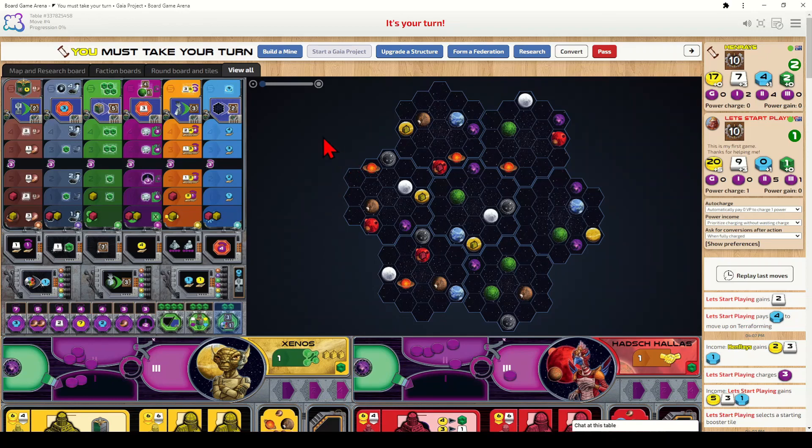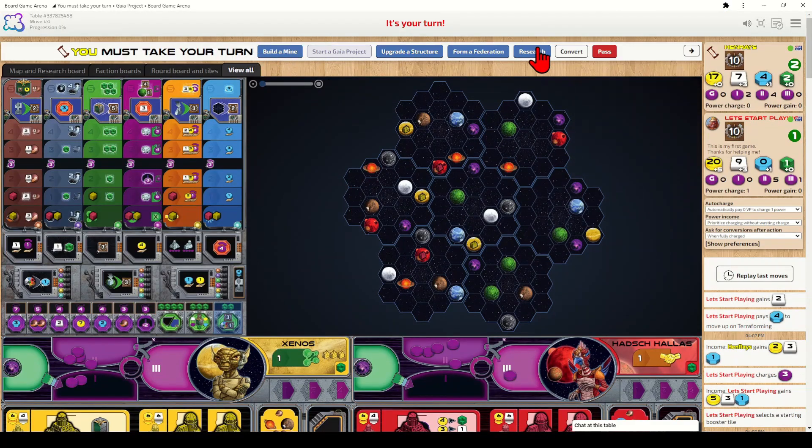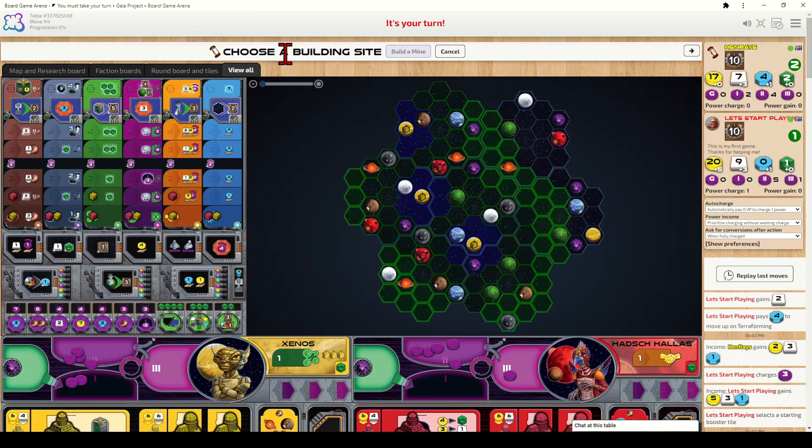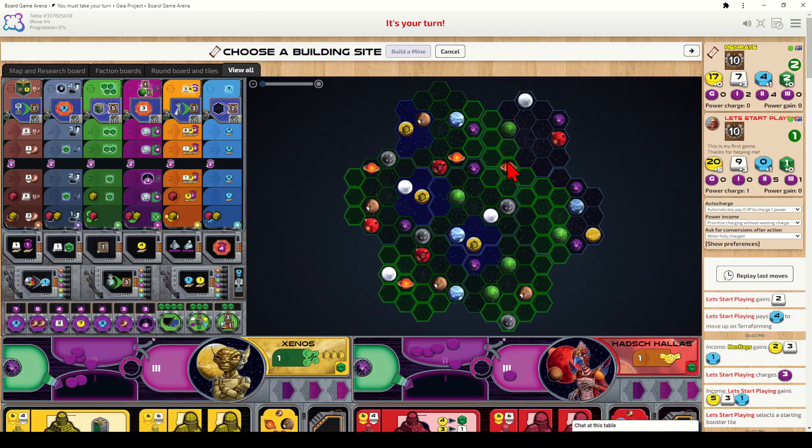After completing the income phase I gained two coins, three ore, and one research. The first action is to build a mine on a new planet that doesn't contain an opponent. The planet must be within your range — currently range one. When I click build a mine, dark blue shows all areas within my current range, dark green shows areas reachable by spending one QIC to boost range by two, and highlighted green shows areas reachable by spending two QICs to boost range by four.